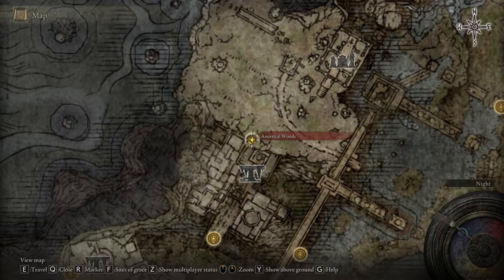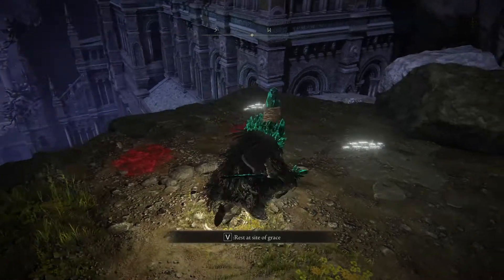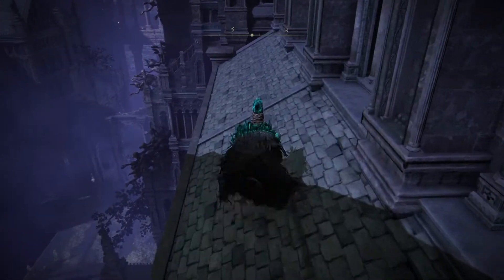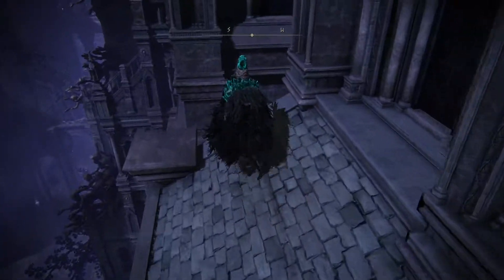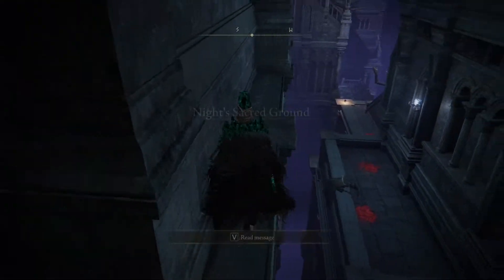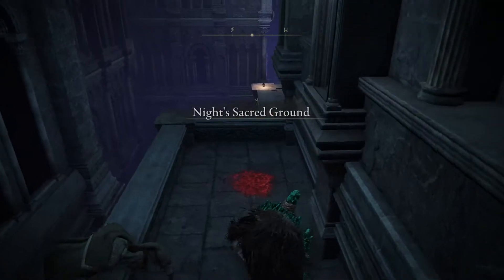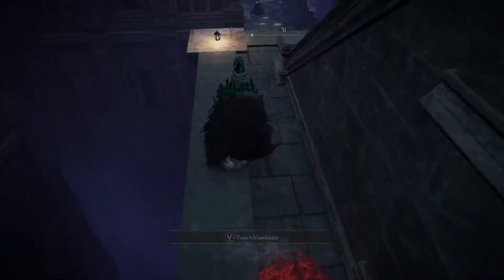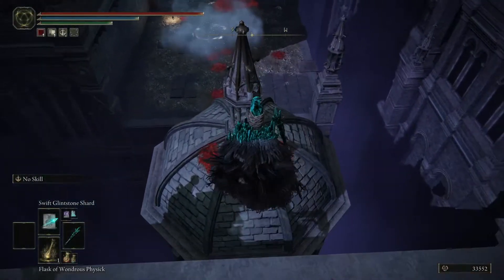Once you get to Ancestral Woods, there's some roof jumping that you have to do. Off the front, to the right, turn left, jump off to the right, jump over the ledge, off into this building.